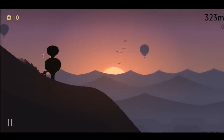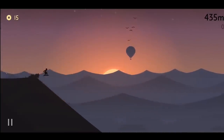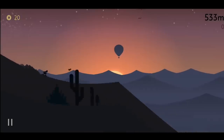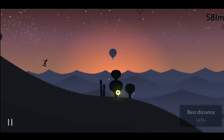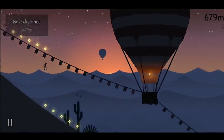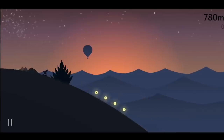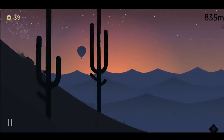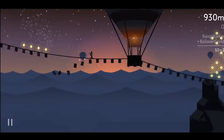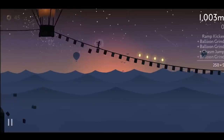Next up we have Alto's Odyssey. Alto's Odyssey trades in the bright, snowy, and colorful palette of the first game for a much warmer, darker environment. The desert, while stunningly gorgeous, feels harsher and less forgiving than the slopes Alto's used to, and the new landscape provides a plethora of new challenges for players to discover. If you liked Alto's Adventure, then downloading Alto's Odyssey is a no-brainer — you get everything you loved about the first game in a more robust and polished package.